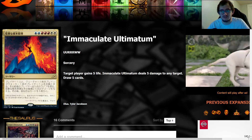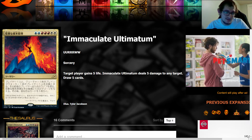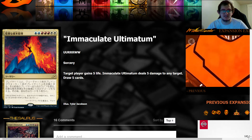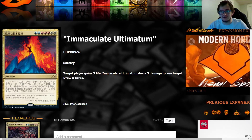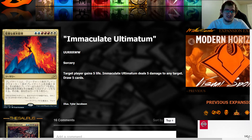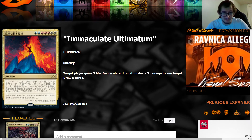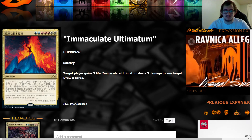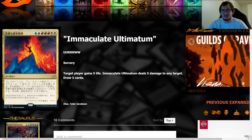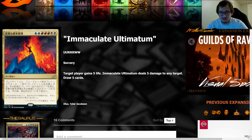This one probably isn't going to end the game unless your opponent is at five or less life, or you need to gain that five life to meet some kind of 'win the game if you have so much life' clause. But this card does give you a lot of tempo — you play it, draw five cards, you're up five cards after casting it, gaining five life gives you tempo against aggro decks, and dealing five damage to any target can go to the face, a giant creature, a planeswalker, or any kind of problematic permanent your opponent is playing.